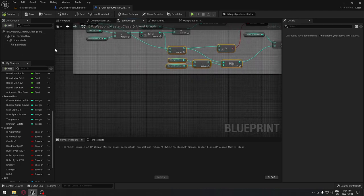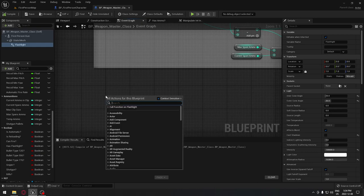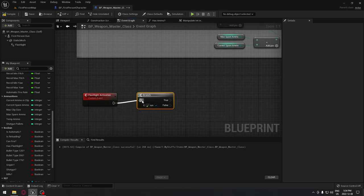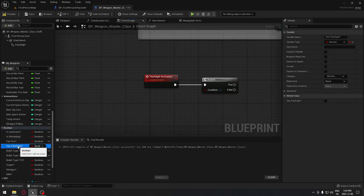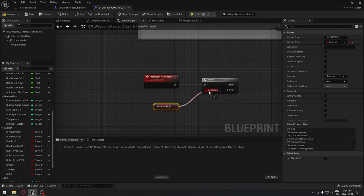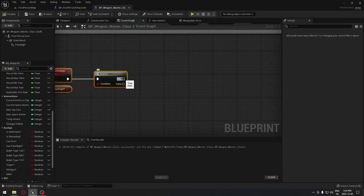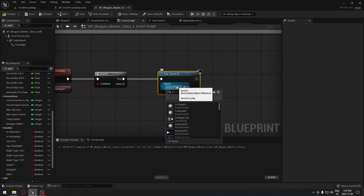We also put a flashlight on the weapon so we need to do the flashlight logic. We create a custom event called 'flashlight activation'. We search for a branch — you can hold P on your keyboard. We get the 'has flashlight' variable and plug it in as the condition, so if the weapon has a flashlight we can access this code.